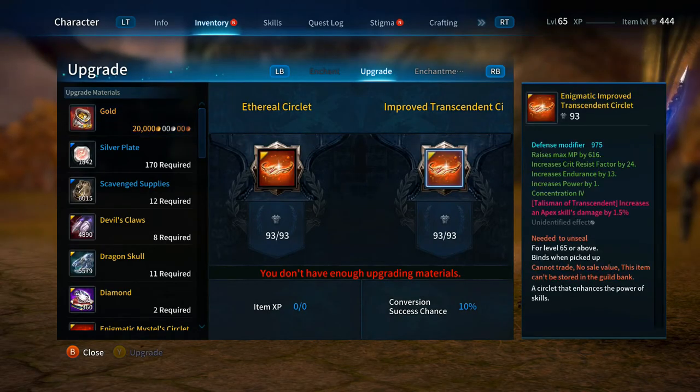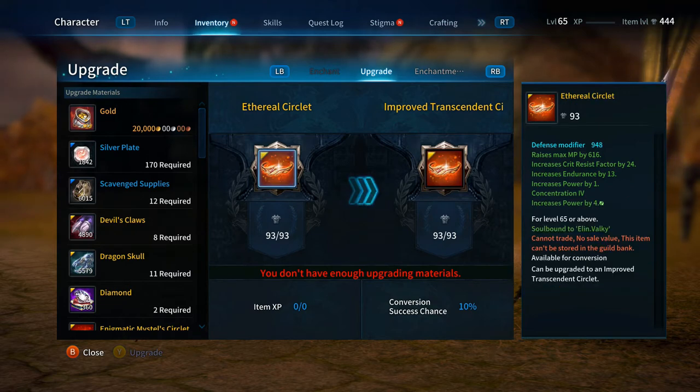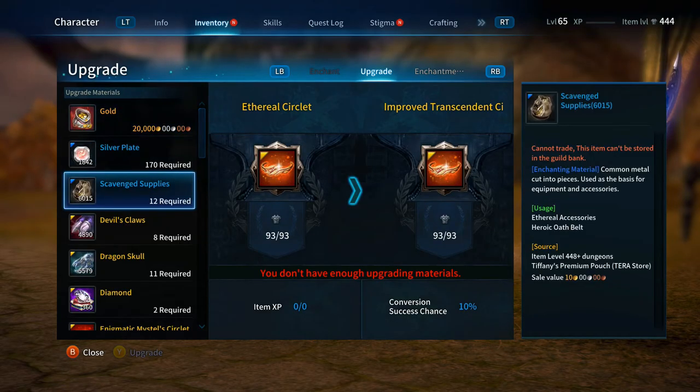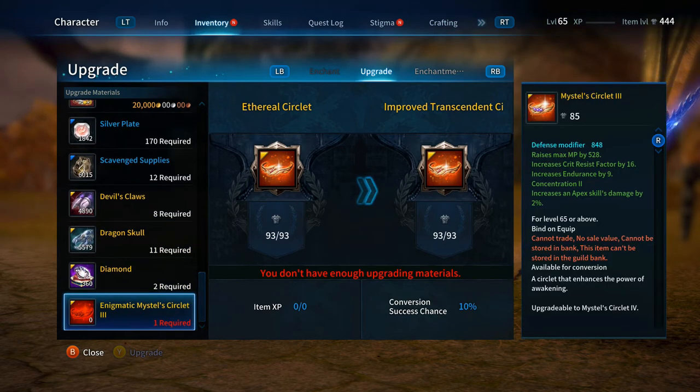If I want to go to Improved Transcendent, which will give us those bonus effects shown on the right, there's only a 10% chance — and there is no item XP for an Improved Transcendent. You just have to sit here and use materials until you get it. Now this is the important part: it's still the same materials we needed for the Ethereal upgrade, but now we also need an Enigmatic Mistel Circlet Level 3. Don't worry about the 'enigmatic' label — it's still a Mistel Circlet Level 3.